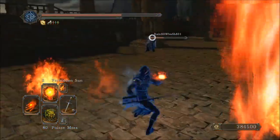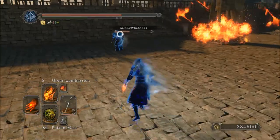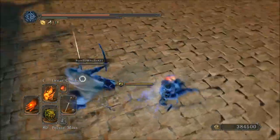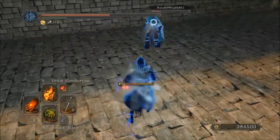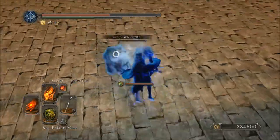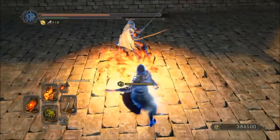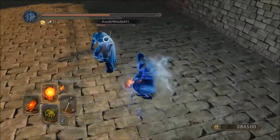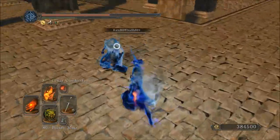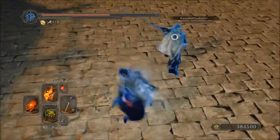Forbidden Sun used to be a lot more powerful, but I think they nerfed it a little, which is okay. Both Forbidden Sun and Great Chaos Fireball are really easy to avoid. But it's about using their aggressive nature to punish them — in some cases I get it, in some cases I don't. It's just going to take more practice.